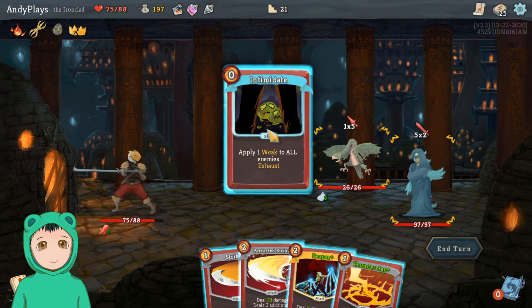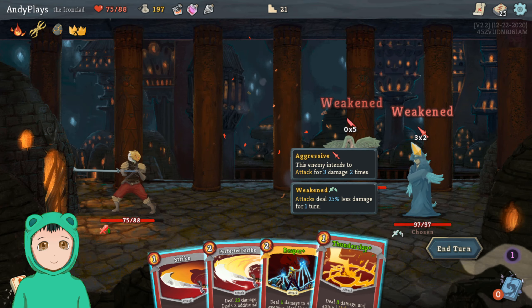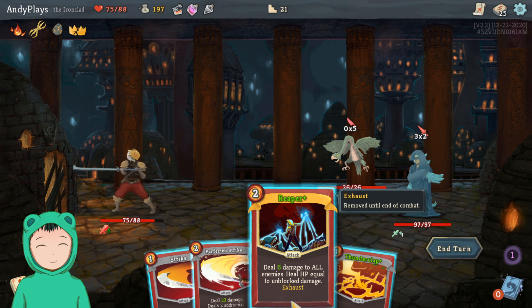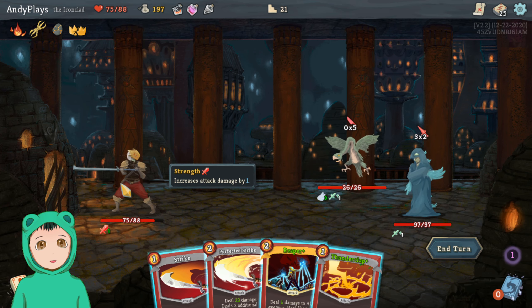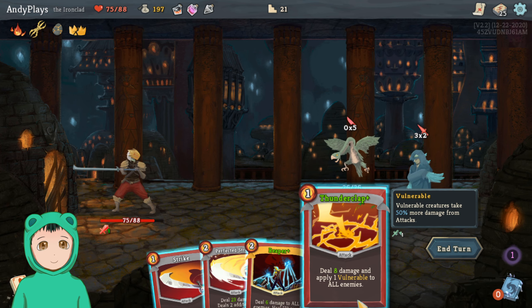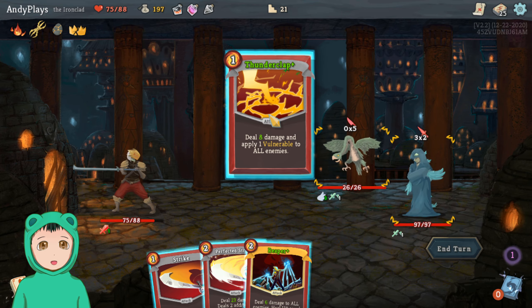Reaper Plus seems like a good thing to do, same with Intimidate. So do Intimidate first — zero times five seems good. We can always do Reaper later and heal six, so I'm not too worried about it.